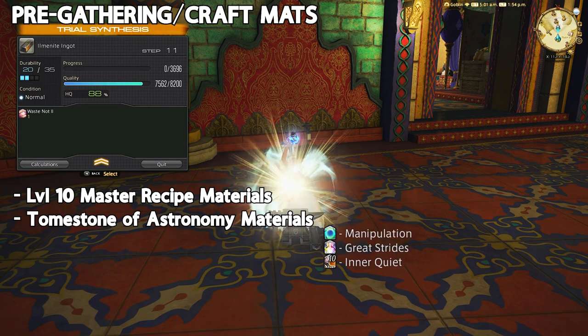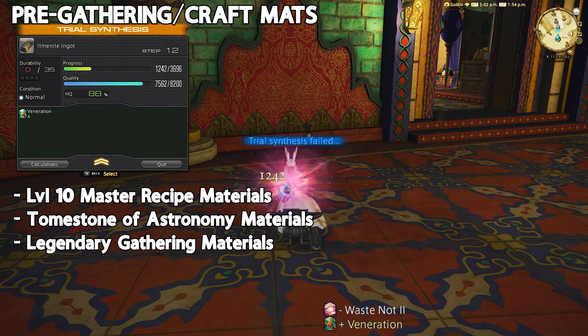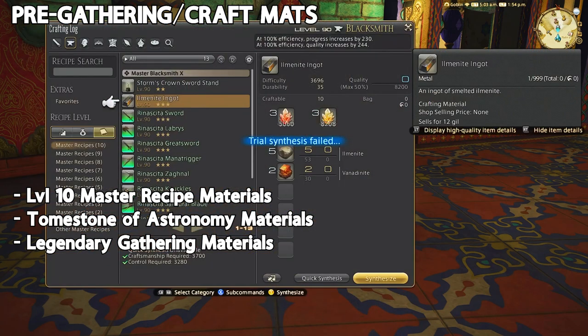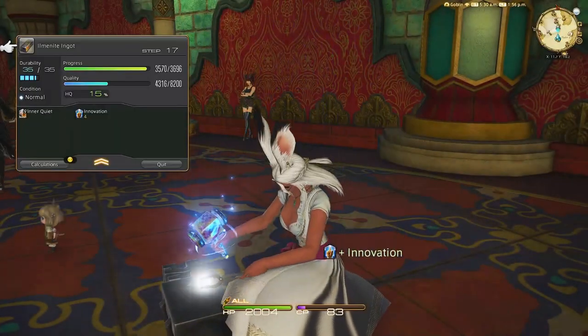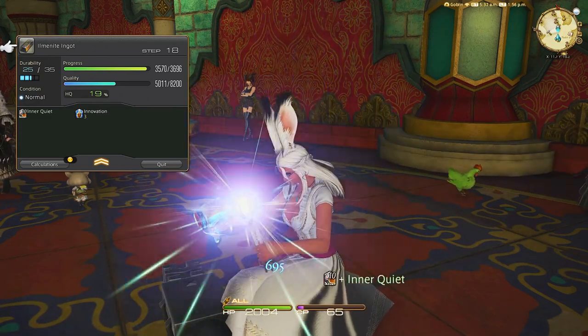tombstone mats, and legendary mats. You'll also want some immutable solutions, which are purchased through purple scripts — just hoard in general because we don't know what the full list will be until the actual drop, so it's just best to be prepared for everything. That was just for crafting gear specifically.